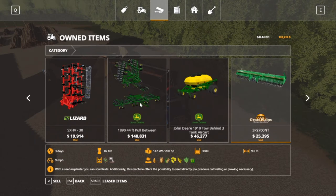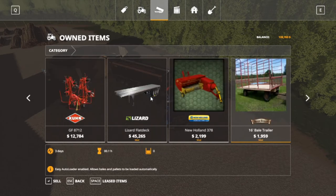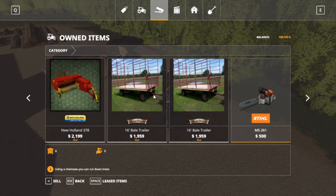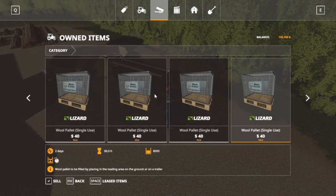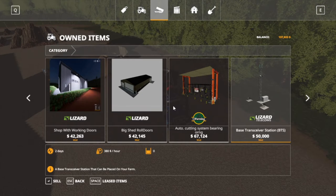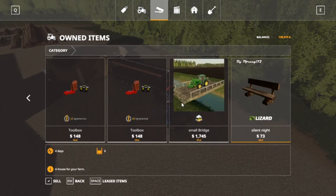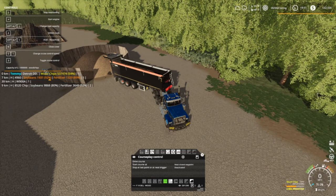I want to buy another one of these and get rid of this one - I want to get the bigger air drill. As for mowing, we just have a Rhino mower and we need a bigger mower. Here we are at the wool pallets. This pump is going to go bye-bye because we get the actual in-game water system - it was released as an update so all the seasons things get their water pumps. We're still unloading wood chips - still halfway, wow.